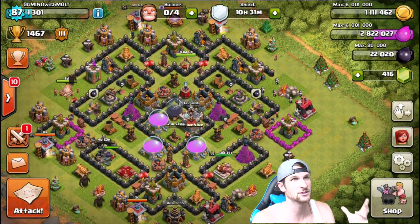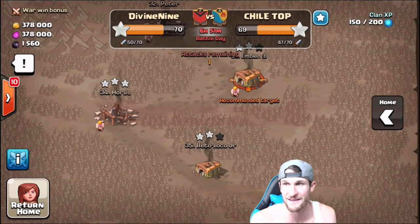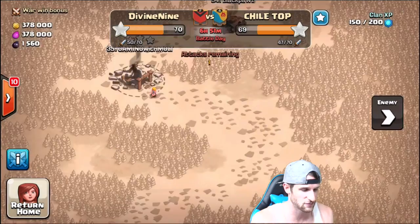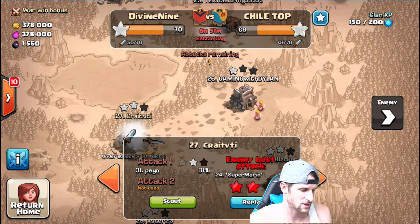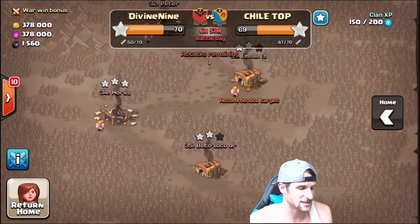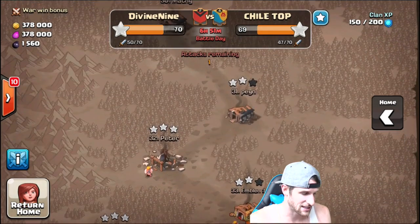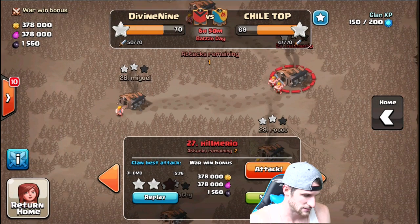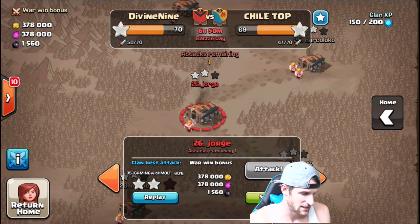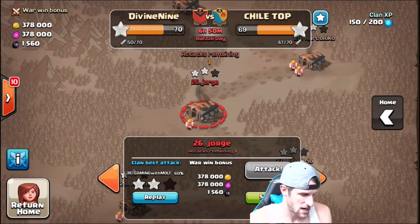I used 1,800 dark elixir for the clan war that we're in — it's super close guys. It's 70 to 69, we've used 50 attacks, they've used 47. Looks like somebody just three-starred one of ours — they're attacking right now. This is my next recommended target, but I actually had to go way up and attack number 26 when I'm number 35 or 38. Let's go ahead and watch this attack.